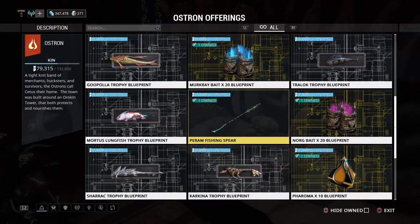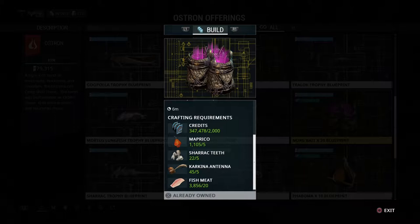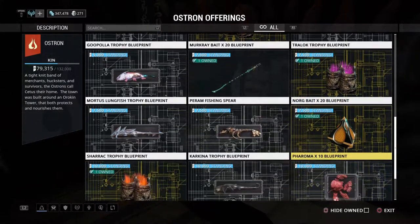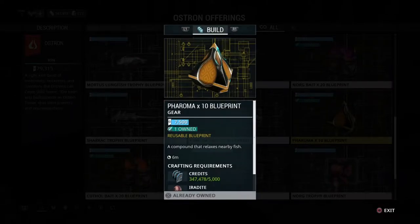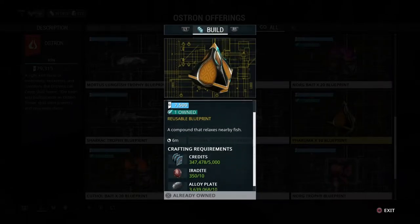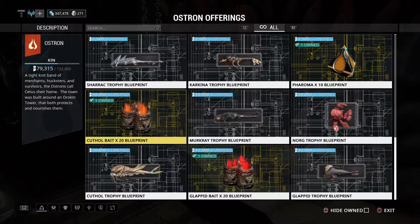The Piram fishing spear becomes available as you rank up your Ostron standing, so you don't need to worry about buying it separately — just level up naturally. The norg bait is for the big lake you see when you enter the Plains; for that you need the sharac and the karkina. The pharma blueprint calms fish down — if two fish are close together and you attack one, the other stays calmer, though it's a minor effect you can get later.